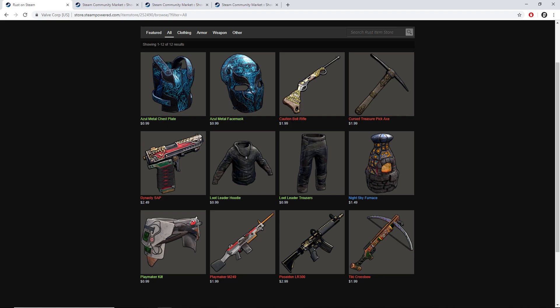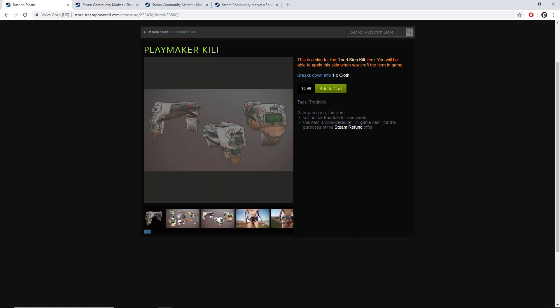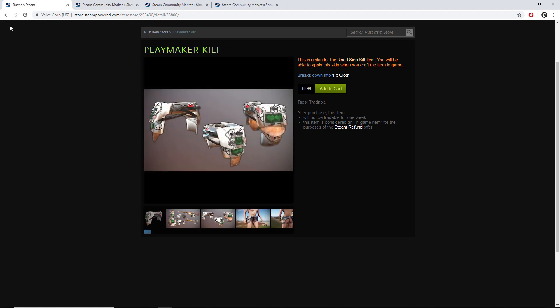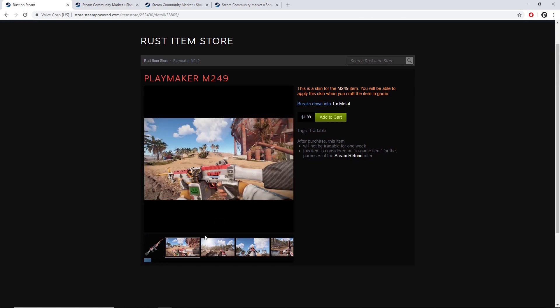My second pick for the week is the playmaker M249. Let me showcase the playmaker kilt real quick — as you can see, little character. My second pick is the M249. This is a pretty good-looking skin. I find it very appealing overall and it will only be the 4th skin for the M249 in the game.